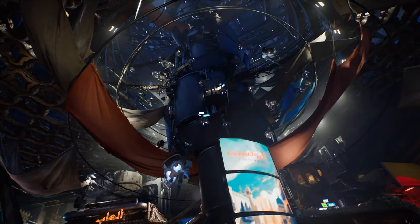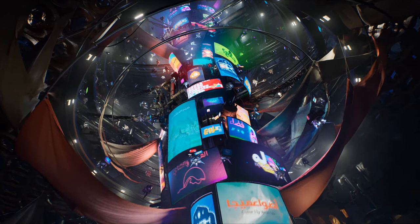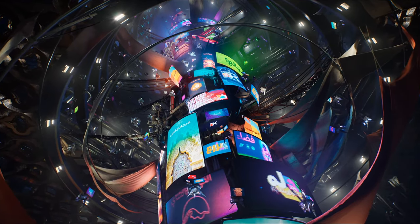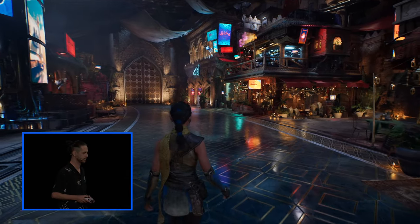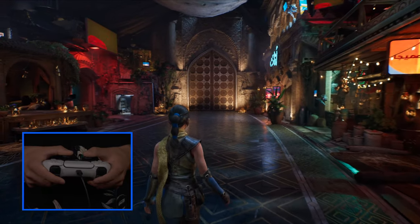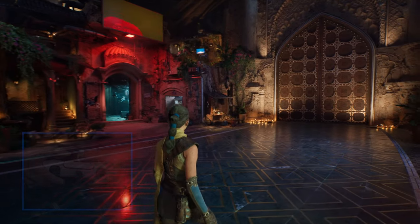A major concern for developers is how such advanced lighting technology will perform across different hardware configurations. Epic Games demonstrated Mega Light running natively on a PlayStation 5 console, with senior tech product manager Victor Broden controlling the demo using a DualSense controller. This showcases the feature's efficiency, suggesting that Mega Light can run smoothly even on a base PlayStation 5, making it accessible for a broader range of developers.